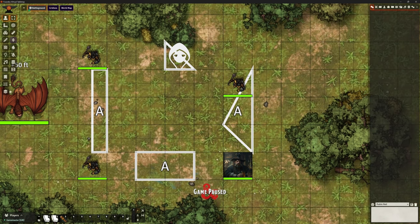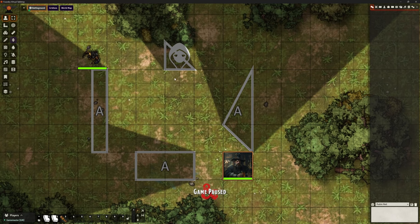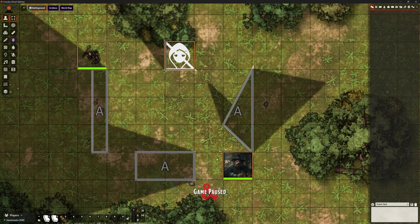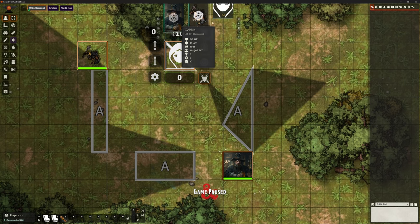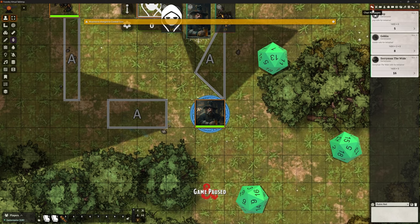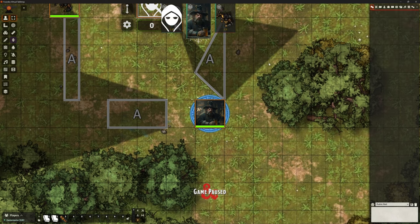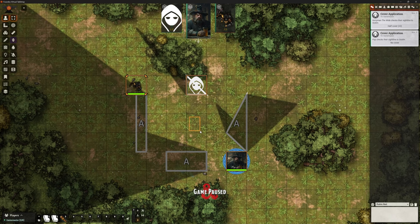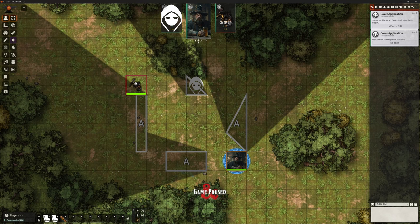So how does this work with MIDI QOL? Let's select a couple of our tokens and add them into combat just to show how that works. Let's randomly roll initiative and start combat. Soryman's going first. Soryman can choose to target this one up here — it's telling me he's got half cover, so when Soryman attacks this individual, it will give it an extra two AC.